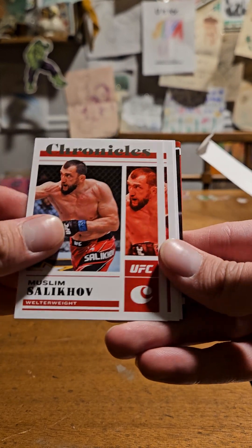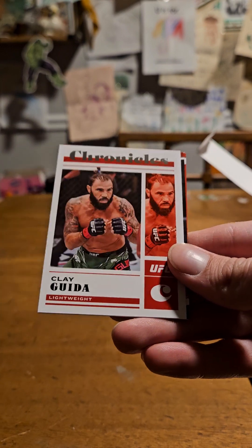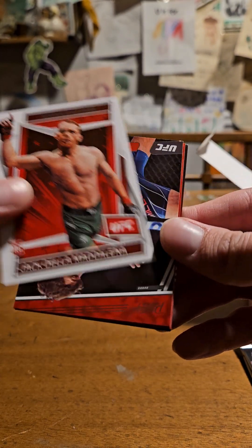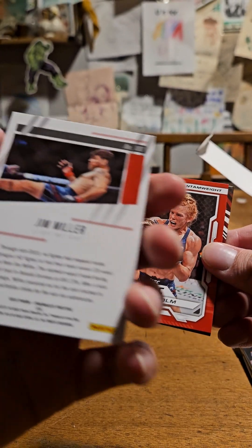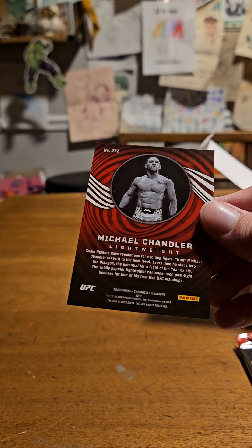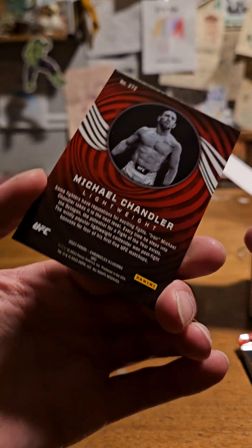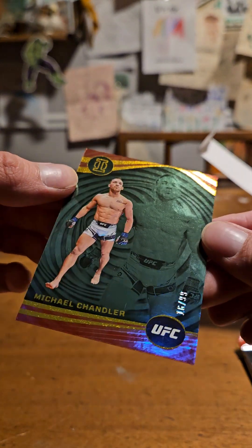Muslim Salikov — don't know who that is. Nate Levy rookie card, Clay Guida. AJ Della Maddalena — that's a nice rookie card. Prestige Jim Miller, I think that's just a base card. Got Holly Holm and Michael Chandler. Hey, another numbered card — numbered at 99!